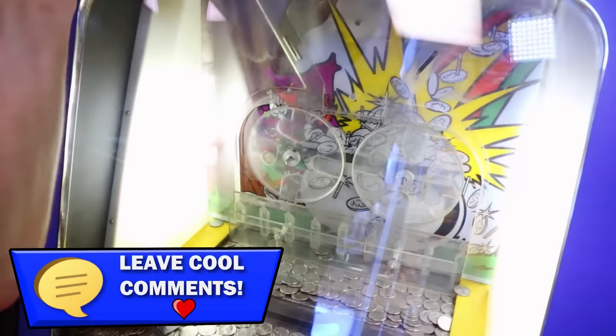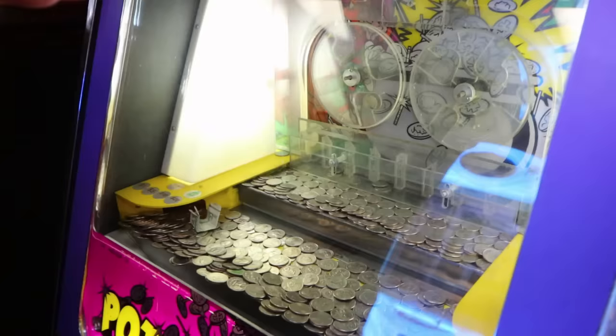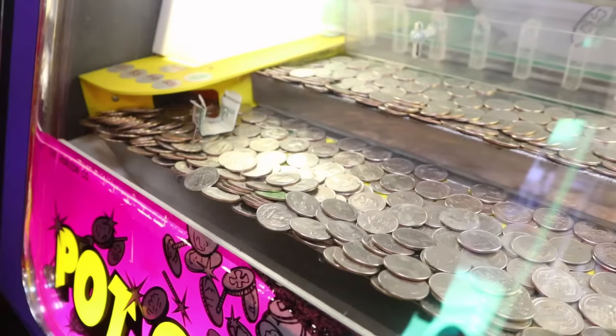I'm gonna put about half in. I like to put a bunch in at first — that's usually my best bet on these because if you put a lot in, you get a really good push most of the time. We're gonna put about $2.50 in and see. After this one goes in, I'm gonna let the skill stop go and hopefully we get a nice push. Here we go.